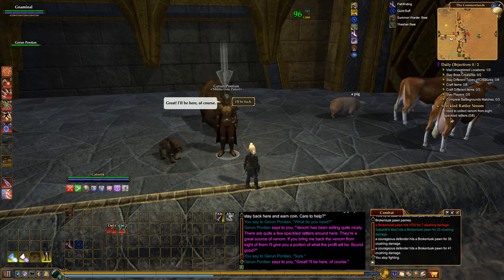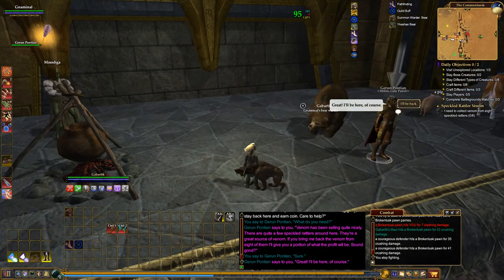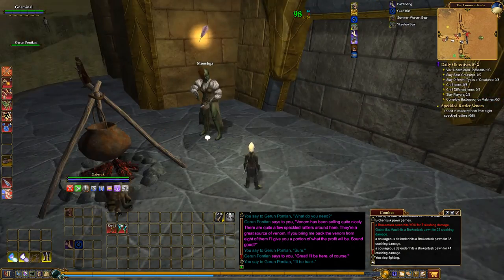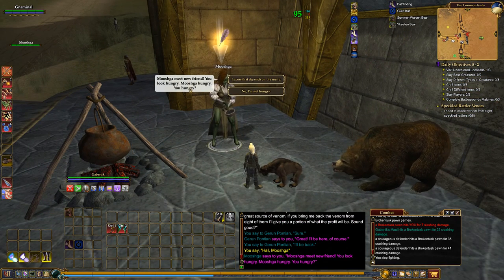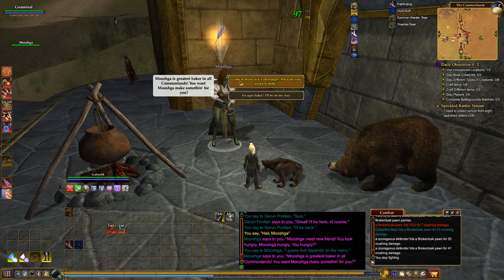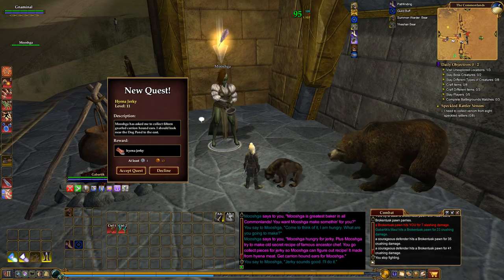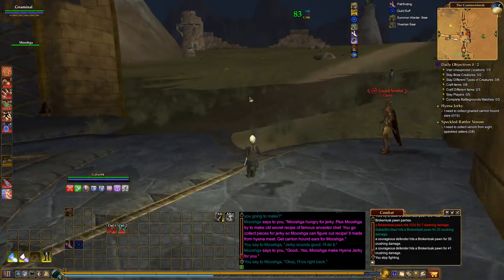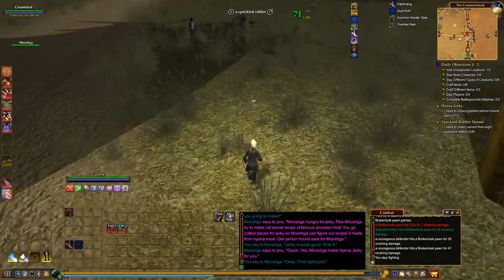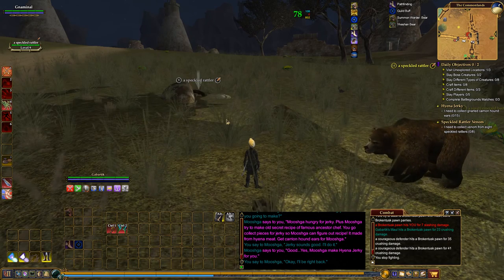Let's get that. What do we need? We need Venom from Eight Speckled Rattlers. Okay, Mooshka — Carrion Hounds. Right, we'll do the snakes first. That's around this area, because there are other quests for the hounds as well that we can pick up.